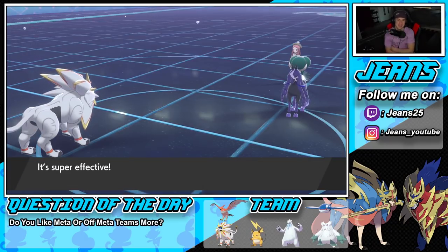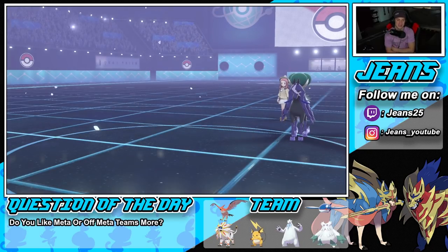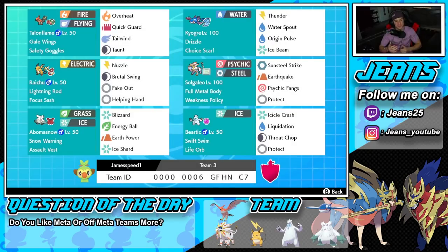Super effective — gone. That's why I said Solgaleo was going to have a rough time here, definitely a rough time. We brought him in at the worst time with Yveltal and Shadow Rider Calyrex on the field. We won one battle and lost two battles. Those two losses definitely could have gone either way — they came down to the wire. That last one came down to Calyrex outspeeding us. Amazing team here — we got to show off Beartic, Solgaleo, Kyogre, Talonflame, Raichu, and Abomasnow. That's going to be it for today's video. Don't forget to smash that like button, click subscribe, and I'll catch you on the next one. Peace out everybody!